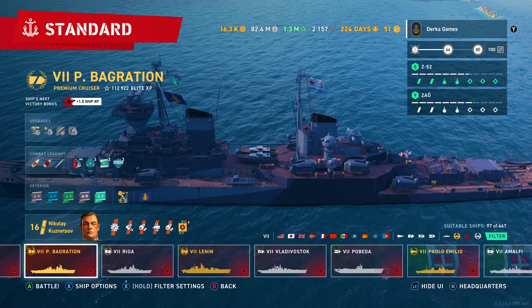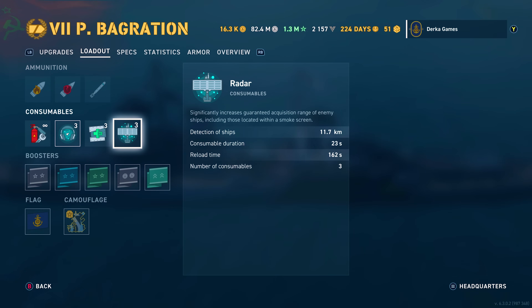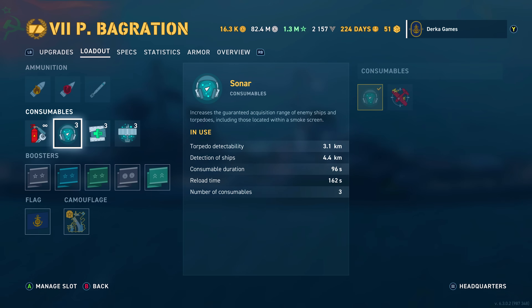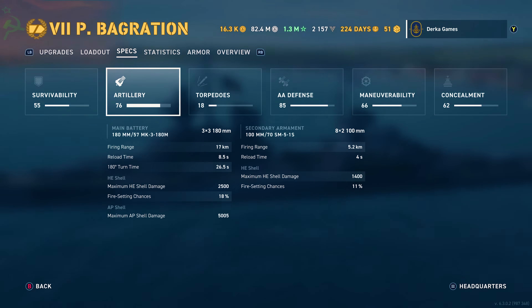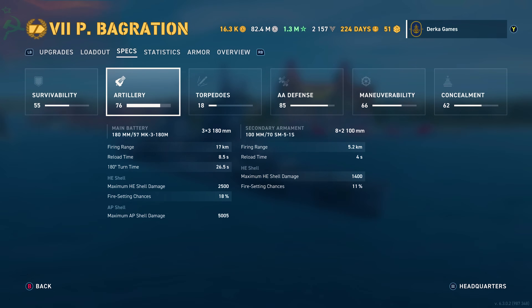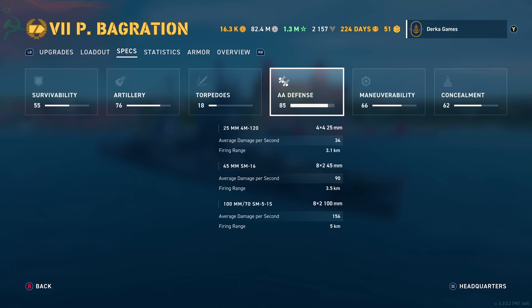It's a GigaChad cruiser — long range radar, sonar, good AA, and a decent torpedo armament, and it has pretty good guns to boot. Really the ship can do everything well and it would be my top recommendation for a tier 7 global XP cruiser, followed by Sezuya, and then we'll go down the list later in the video. Today though we're going to take the Bagration out for exactly 2 games and net around 1.8 million silver to try to prove our point.